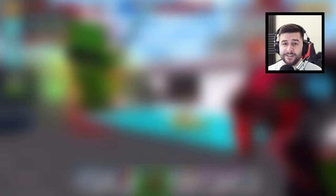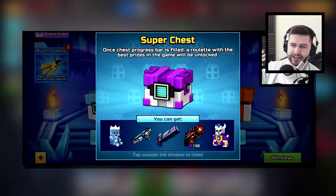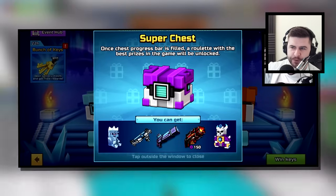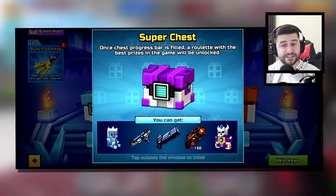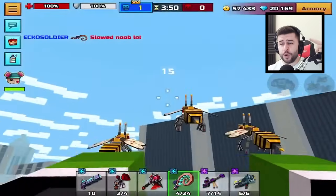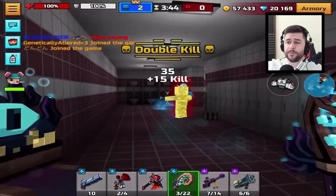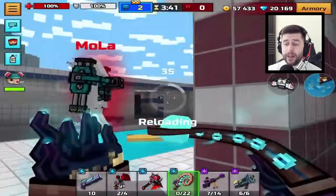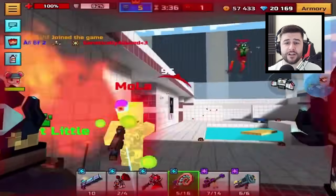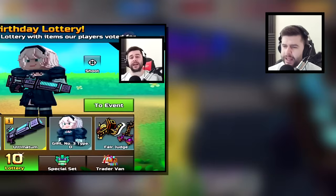Moving on to the modern day — in January 2023, at the beginning of this year, it was available inside of a Super Chest. You can see how this has transitioned: from a Pixel Pass or Battle Pass back then, to multiple Trader's Vans in 2019 and 2020 where players could directly purchase the Ultimatum. In modern day Pixel Gun 3D the only way you can get this is via a Super Chest.